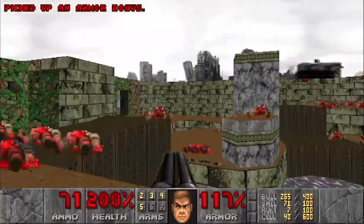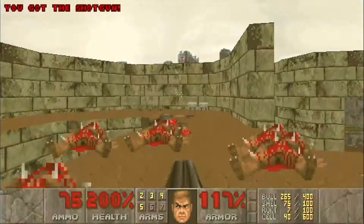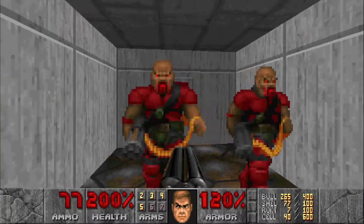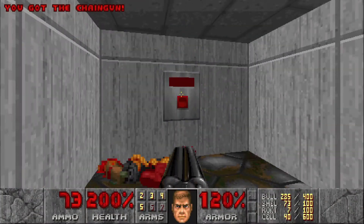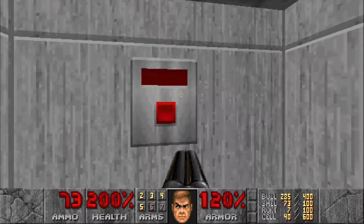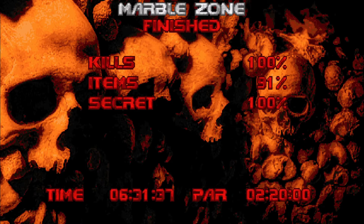Then we just make our way back up and head over to this side. Open this up for another Spectre surprise as well as a couple of chaingunners. And that should be all the kills and all the secrets. We're good. So we'll hit the switch and exit the level. That is Marble Zone — 100% kills and secrets. Hope you guys enjoyed the video. Make sure to hit that like button, leave a comment down below, and subscribe for more videos like this. I'll see you guys next time.